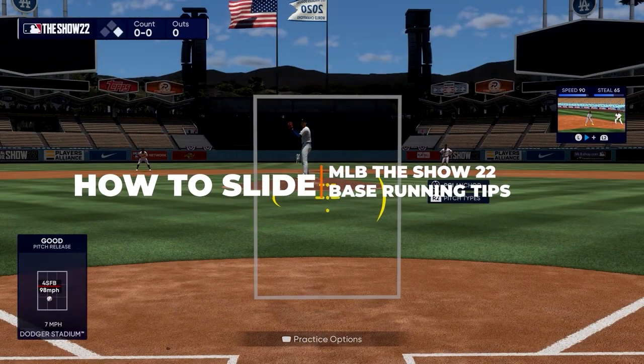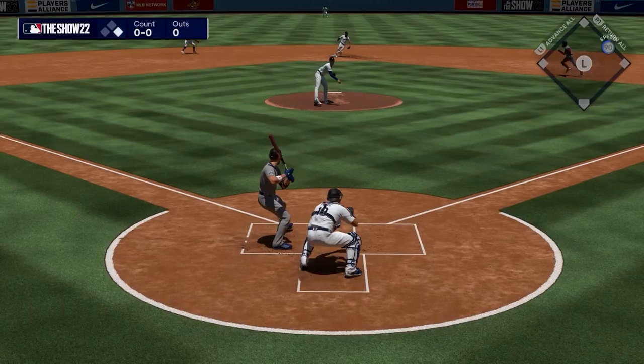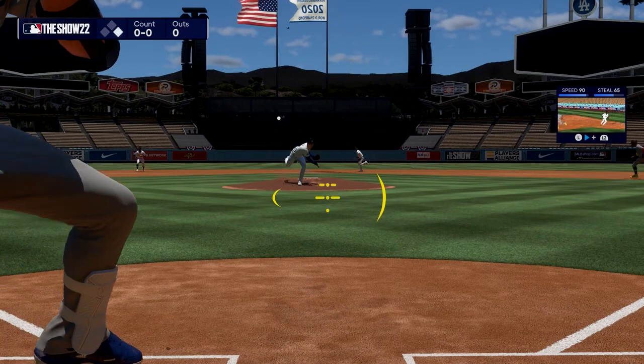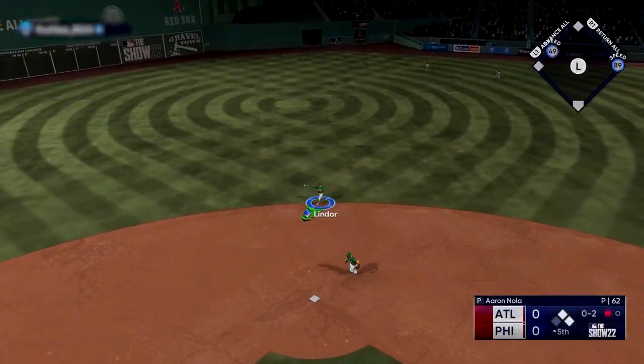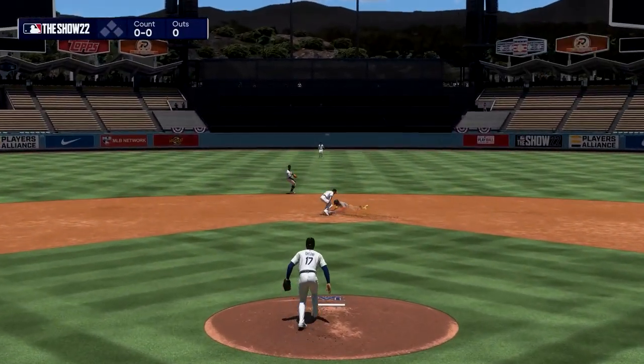There are different types of slides you can perform. To go in feet first, aim the right stick down while pulling into the bag. To perform a headfirst slide, hold the right stick straight up. To hook left, aim the right stick left, and to hook right, aim it to the right.